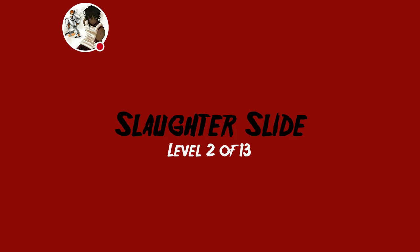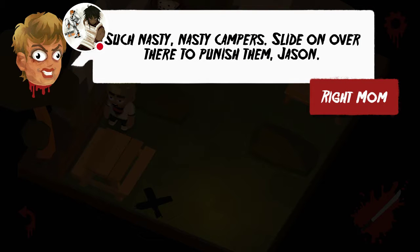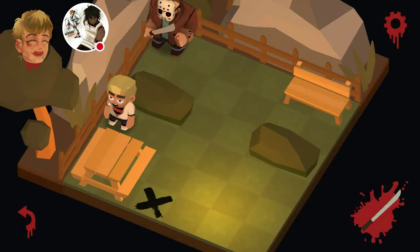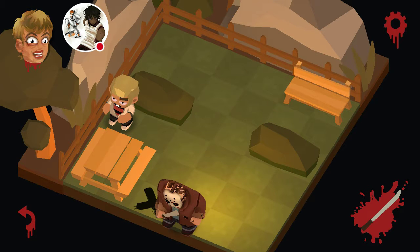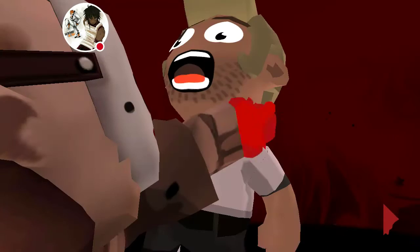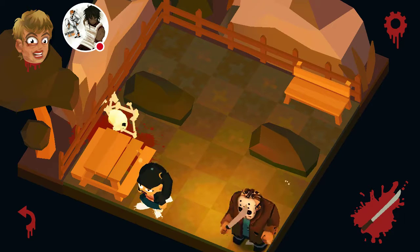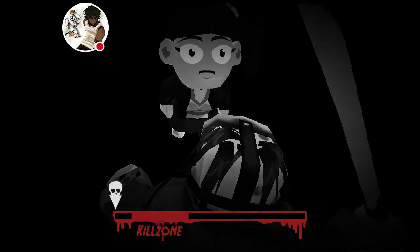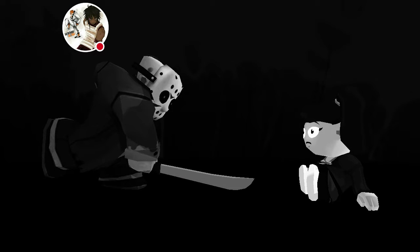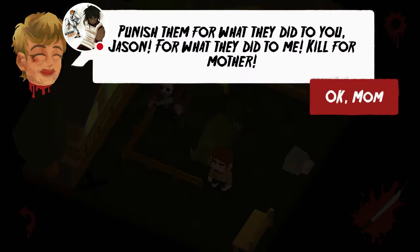Level two — Slaughter Slide. Man I messed that up, my bad y'all. It says 'nasty nasty campers, slide on over there to punish him Jason.' Oh I get it. All right, now get her. Yeah, he auto-kills on this. Okay my bad y'all, I'm gonna get this right, we gonna do this I swear.